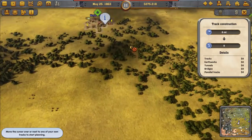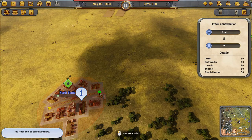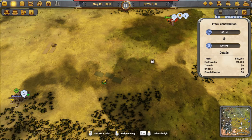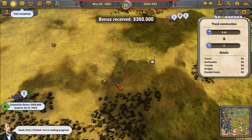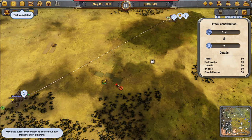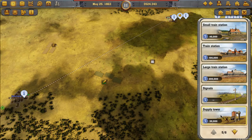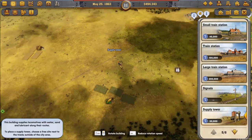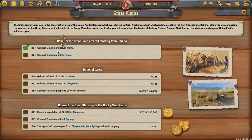We'll lay a little train track all the way up to Norfolk. That's finished — Thomas says we're making progress. Before I forget, we also want to make sure there's a supply tower on this line. There we go — and our next task is to connect Omaha to Cheyenne.